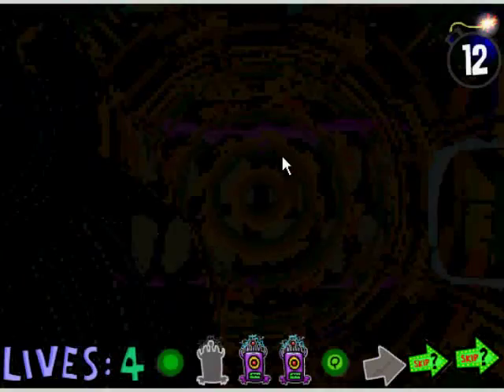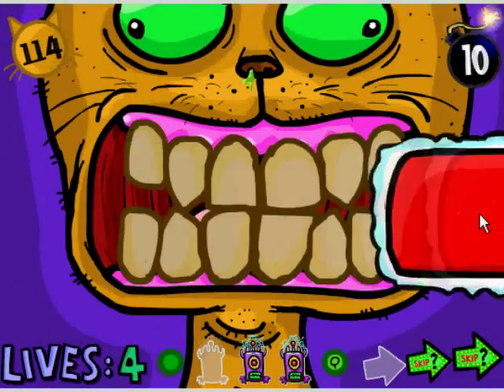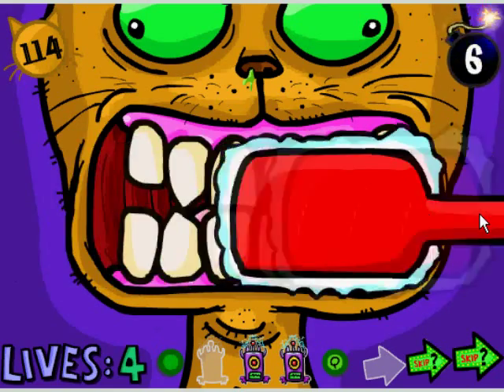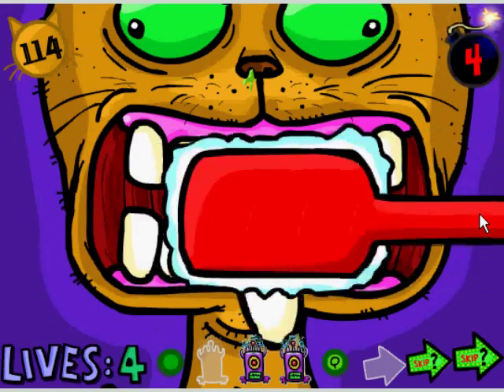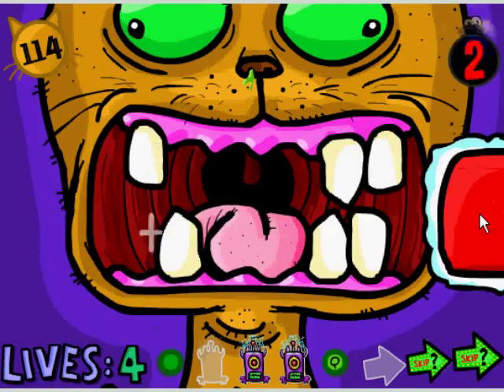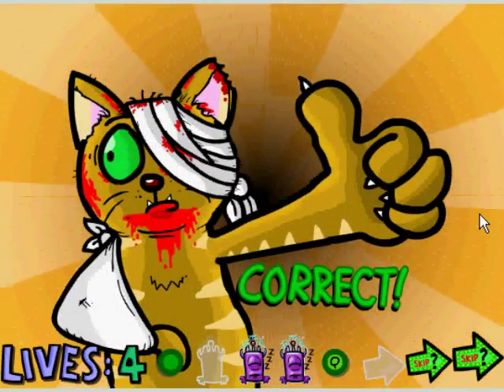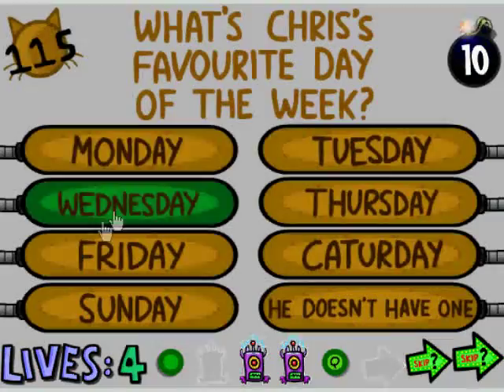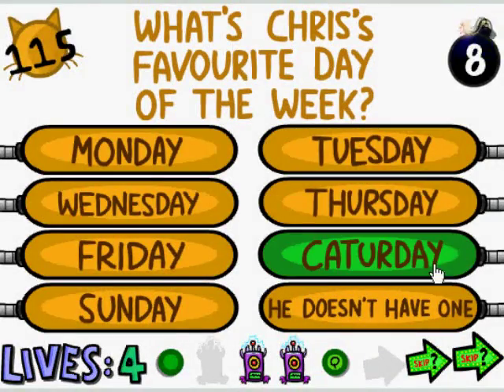This one, you use the left and right arrow keys to brush his teeth. It's kind of annoying figuring this out — I died like three times before I figured out you have to use the arrow keys. Favorite day of the week: Catterday. Ha ha, funny.